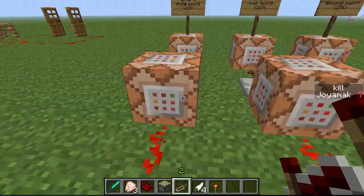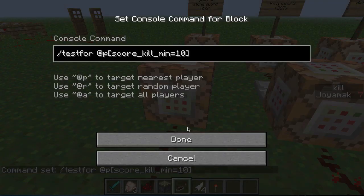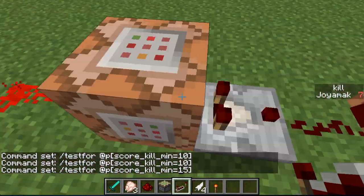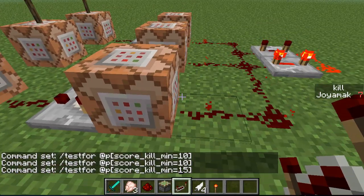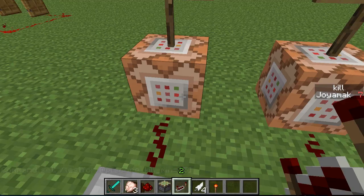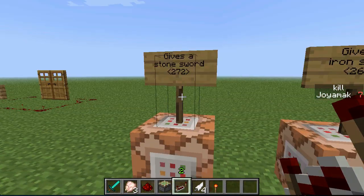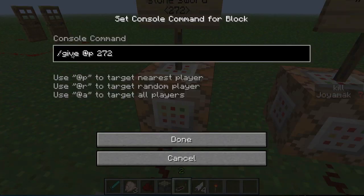Here's a cool setup: I have three command blocks all testing for a certain kill count - 10, 15, and 20 kills. When a player reaches the amount, it outputs a signal to give blocks. At 10 kills it gives a stone sword using /give @p with item ID 272. I'll leave a link below to all the item data values if you want to check them out.